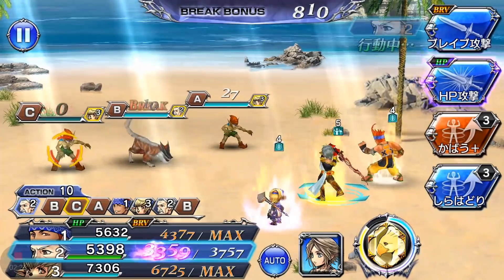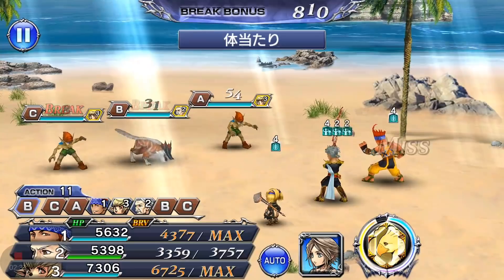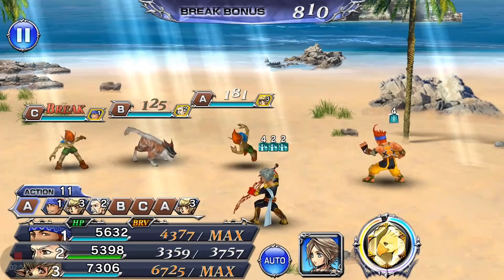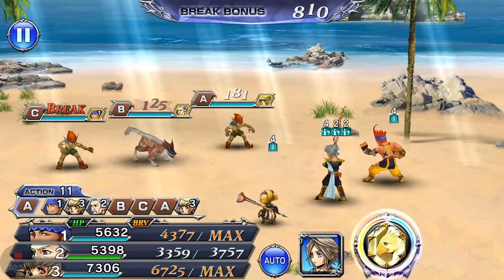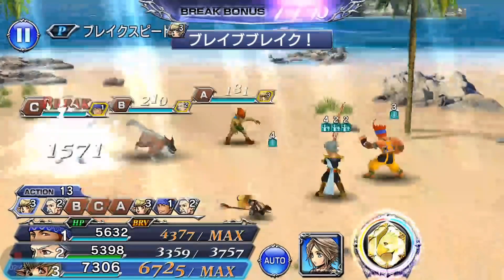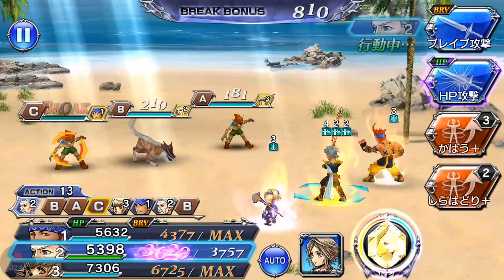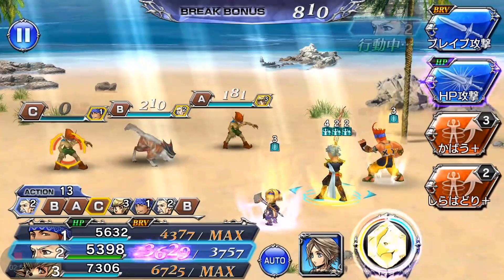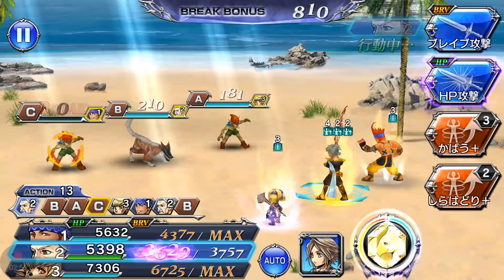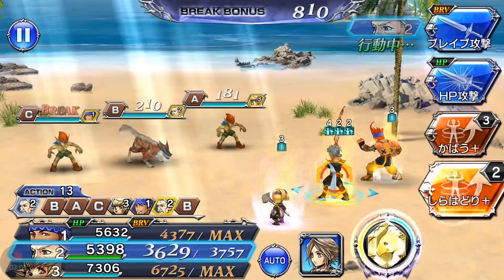Now we're going to use Shirahadori, which will increase Galeath's evasion by a little bit, so attacks can miss. Now that it's in Plus form, he will counter automatically should he dodge an attack. Another great thing about Galeath is that because of the way his abilities work, the summon gauge charges really quickly with him.